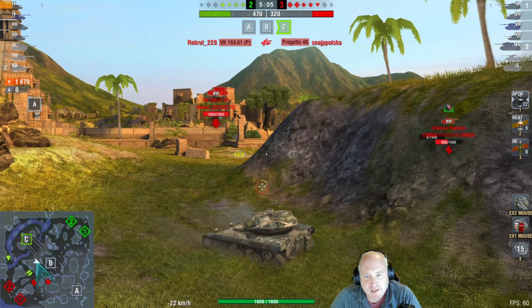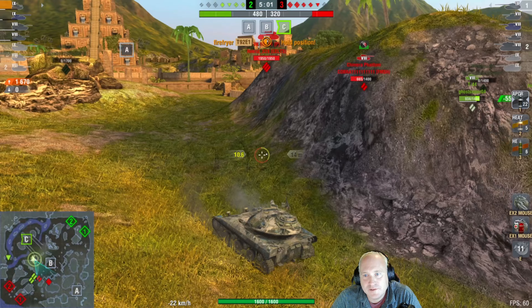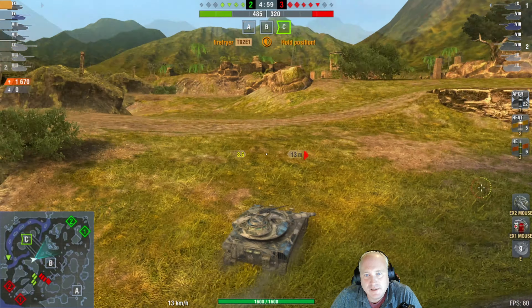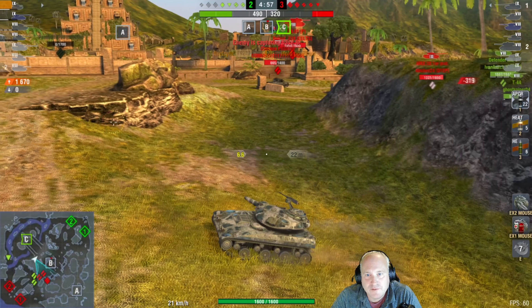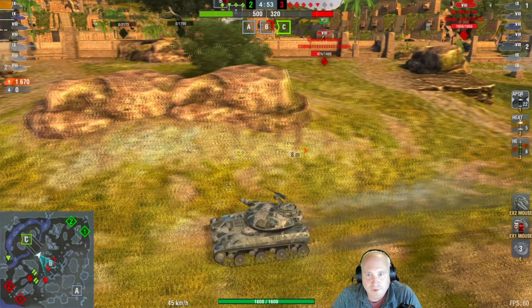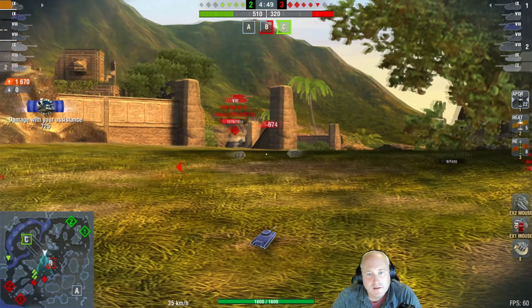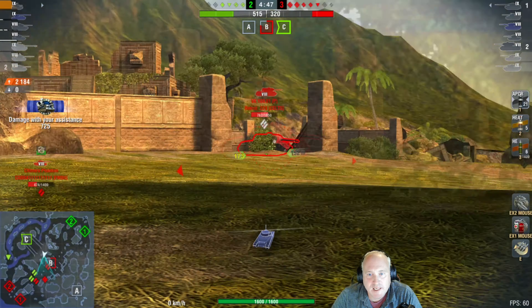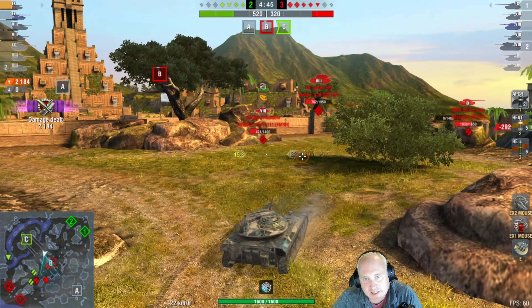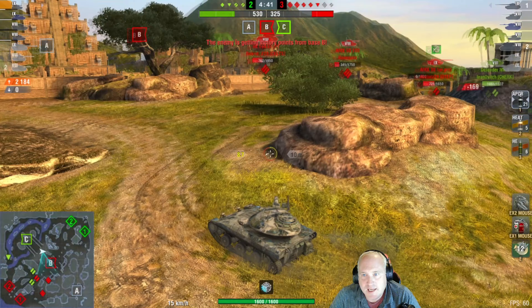There we see that dispersion at work — that was a nicely aimed shot and it just went totally off to the right. We're still down a tank though despite all of this. That mirror is going really fast backwards. The big VK gives him a nice big juicy target on the side and that's going to put him over a thousand damage.